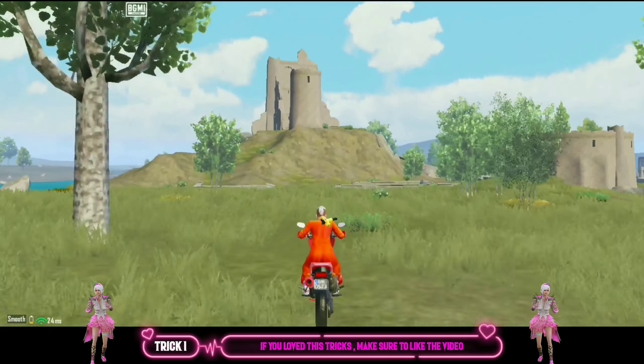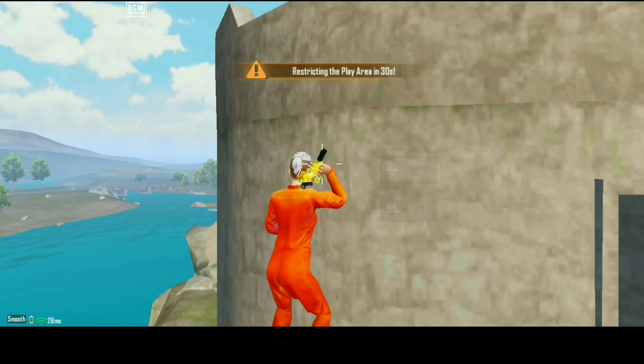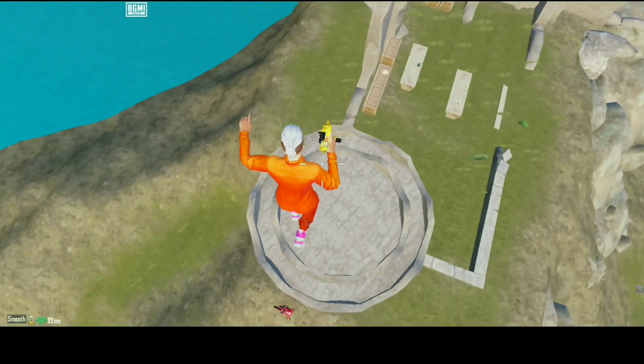How to climb on the ruins tower using a bike: drive your bike from the hillside toward the tower and aim at the center of the tower. When your bike crosses the clay land, press exit, or when your bike touches the tower, immediately press exit. Your character will make a jump and reach on its top.